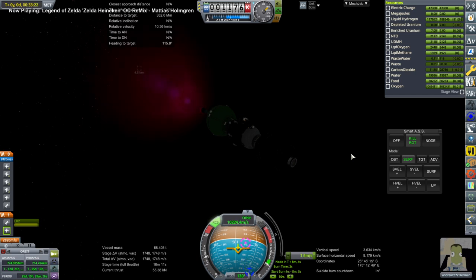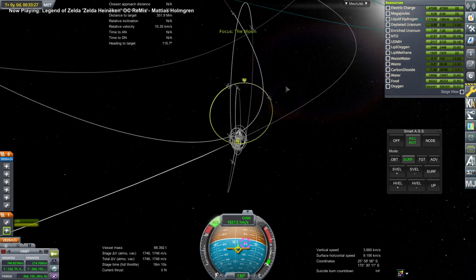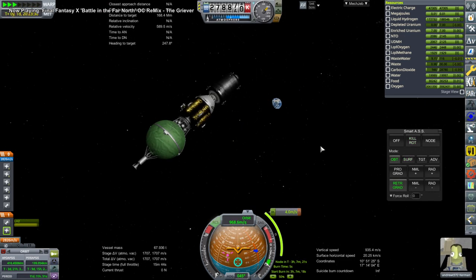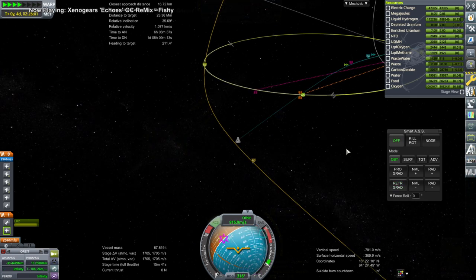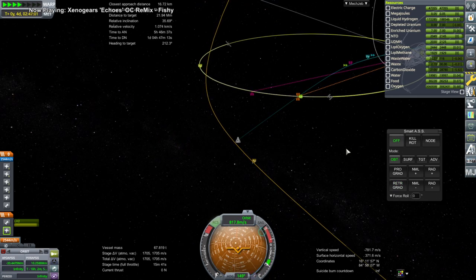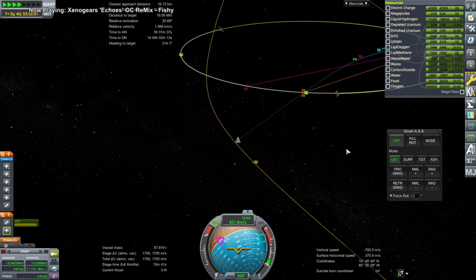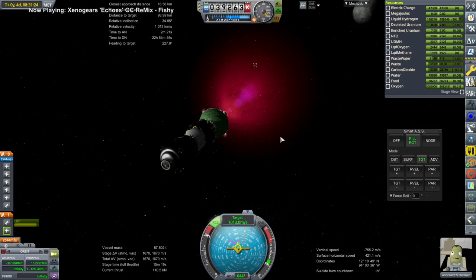Unfortunately, the burns took too long and we overshot a little bit — it wasn't very accurate. I needed to pull that down and do some additional adjustments. We then went for a direct rendezvous with Lunar Gateway because it wasn't quite the right time to rendezvous at the lunar periapsis — this was the most efficient way to go.